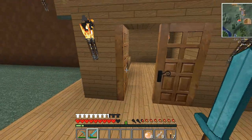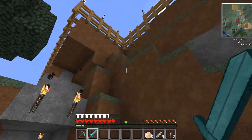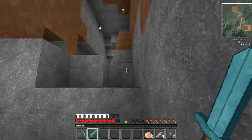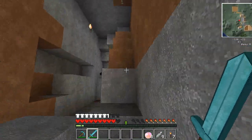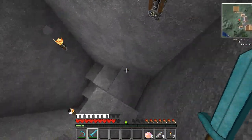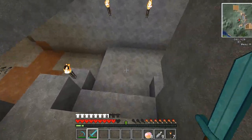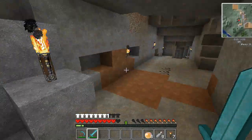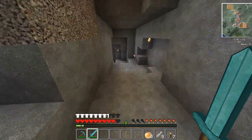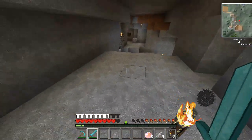So what we're doing is going down to the mine. It's time to get some obsidian, it's time to go to the nether. I need some glowstone, I need some netherrack — there are some things I want to do with it. I like building the fires and stuff, so we've got to go get us some obsidian.